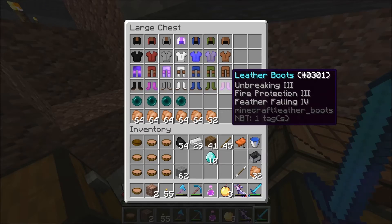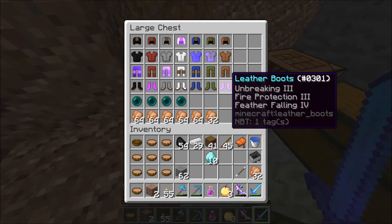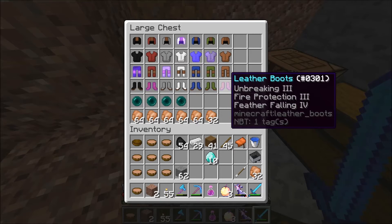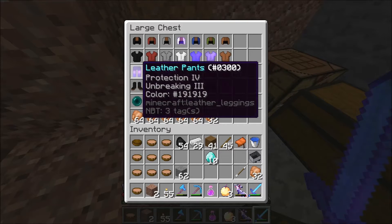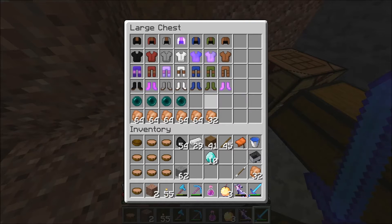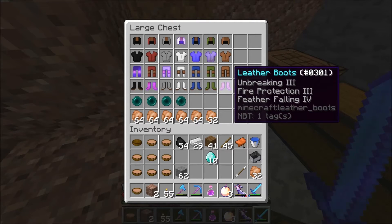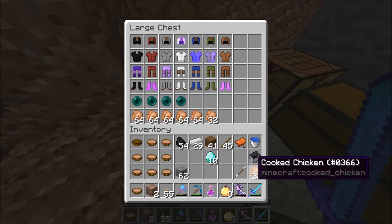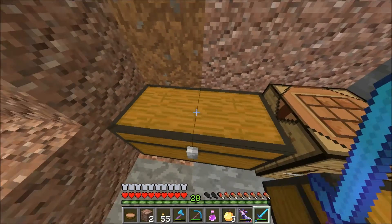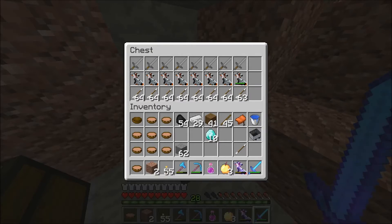I have several sets of leather armor ready — black, red, dark gray, white, blue, green, and undyed — each with one enchanted piece as the rules allow. Enchantments include Protection IV, Unbreaking III, Depth Strider III, and Protection III combinations. The undyed set is my ender pearl kit: the boots have Feather Falling and Fire Protection instead of regular Protection, so if I use an ender pearl I won't take fall damage. I also have four ender pearls, eight bows, eight stone swords, and eight stacks of arrows.